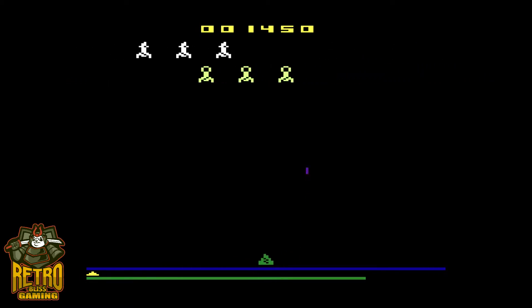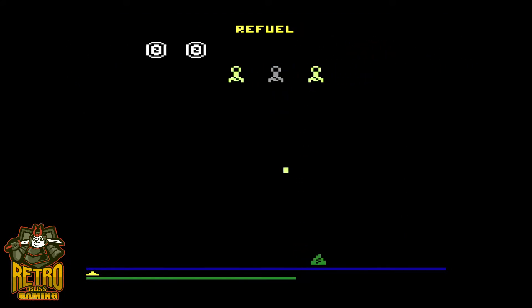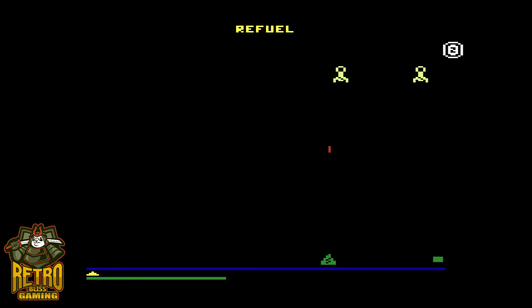In Space Battle, you must defend a remote Earth Outpost from attacking invaders. It's not as easy as it sounds because before you can even face the enemy onslaught, you must first land your ship on the Outpost Defense Platform while evading an enemy sentry.